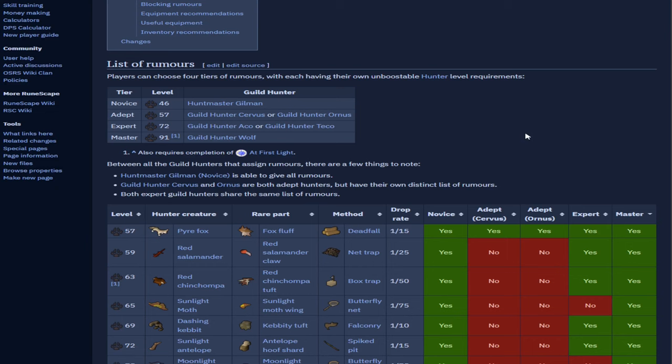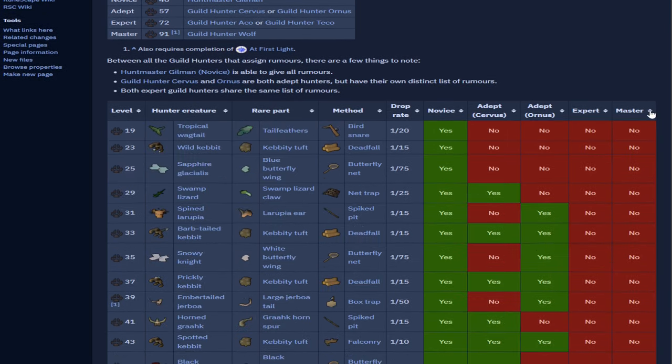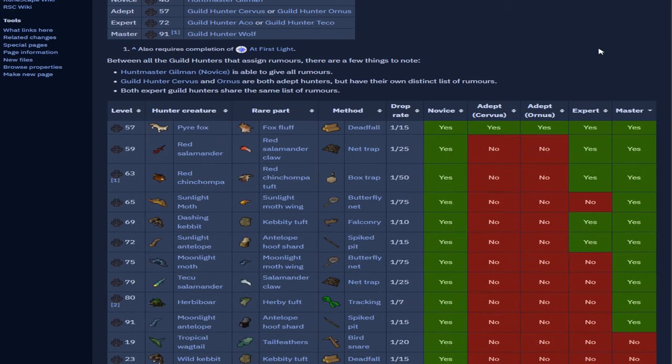Getting into the method, players were generally doing master contracts and setting up a block list — blocking pyre foxes, red salamanders, sunlight antelopes, and tikus salamanders. You'd end up doing redshins, sunlight moths, dashing Kebits, moonlight moths, herbivore, and moonlight antelope — six possible tasks. A lot of them are bad. The fastest one by far is dashing Kebits, and everything else can be very slow.